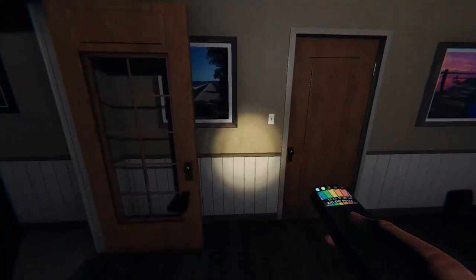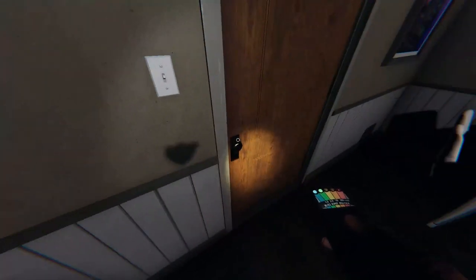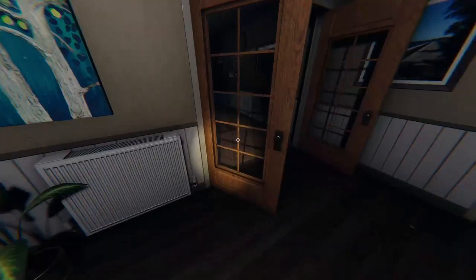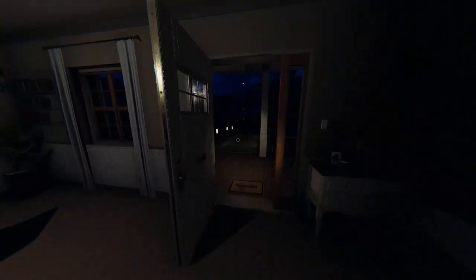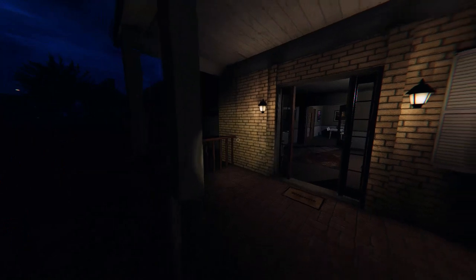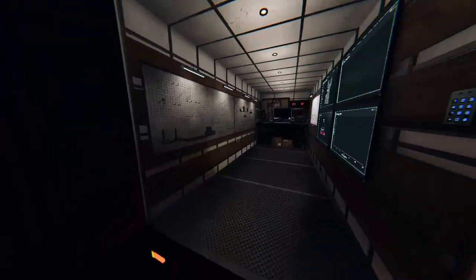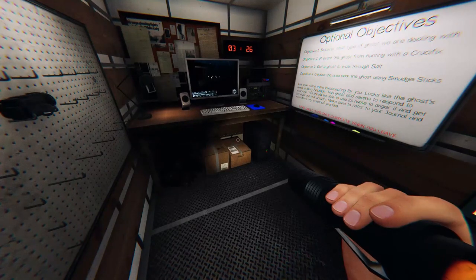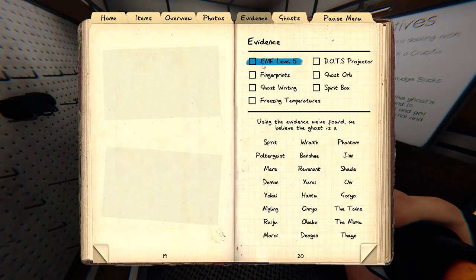Okay, I'm not seeing anything — right there. Okay, it's right there, right about here. Kinda scary. What I want to do is really quickly go grab the UV flashlight, and I want to see if there's any fingerprints, because that's one of the pieces of evidence we need to find. So, if I go through the evidence, guys — fingerprints is like a handprint anywhere that shows up green, that you can find with the UV light.